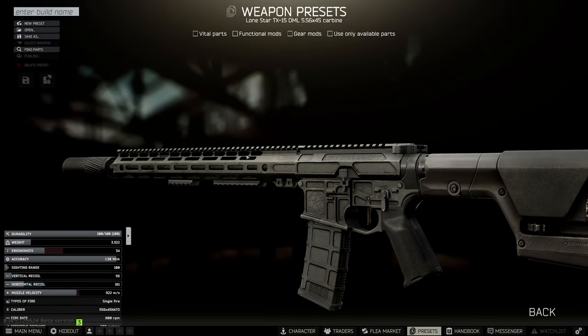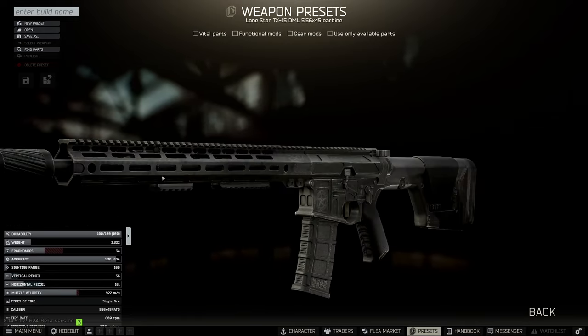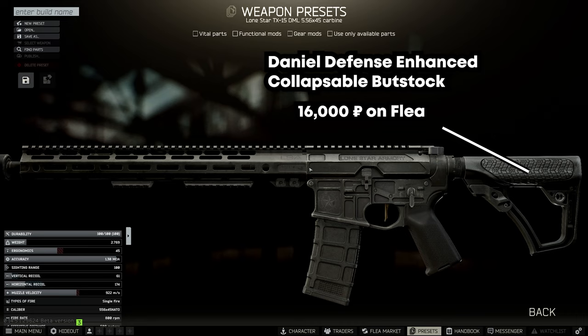The TX15 by default comes attached with the Sounds Oppressor and Oppressed Gen 3 stock. This gun suffers from low ergo so we're going to change out the stock first. We are going to replace the stock with the Daniel Defense Enhanced Collapsible Butt Stock which you can pick up for 16,000 rubles on the flea. This is the best bang for your buck ergo stock on the market right now.